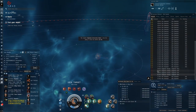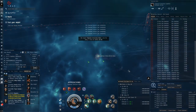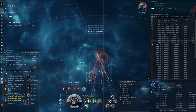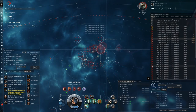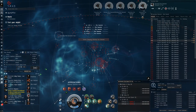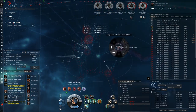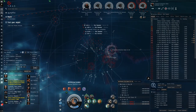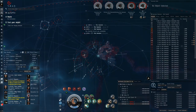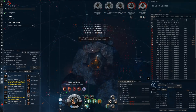Speaking about skill injectors, I have actually been buying a few skill injectors recently. Because I've got my clone remapped to be mostly towards skills involving perception and willpower, so it's good for training skills that involve, for example, Amarr Battleship or Minmatar Battleship. I just finished Minmatar Battleship 5 actually ten hours ago. But these are combat-related skills, and often skills that are non-combat-related I train really slowly.